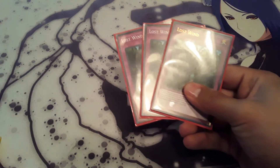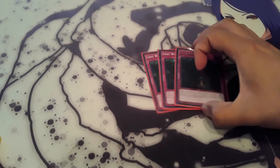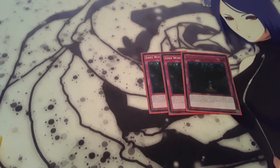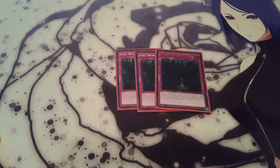Next, going on with the traps — kind of a big trap lineup. Three Lost Wind. This is really strong, it helped me out all day at locals. Basically, you target one monster on the field, negate its effects, and halve its attack permanently. And then if your opponent special summons a monster from the extra deck and it's in your graveyard, you can set it — but banish it when it leaves the field.